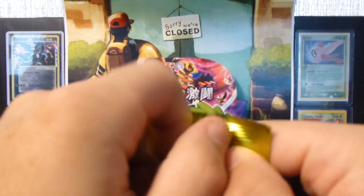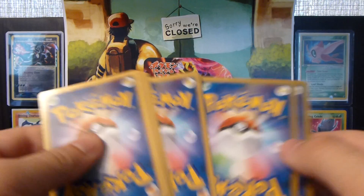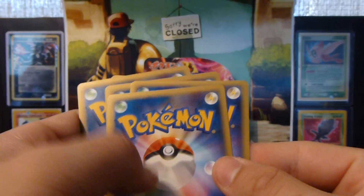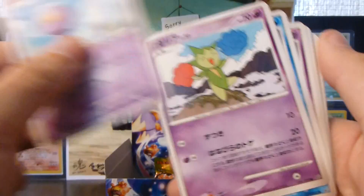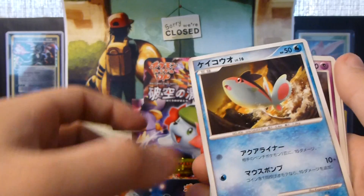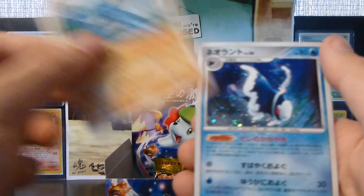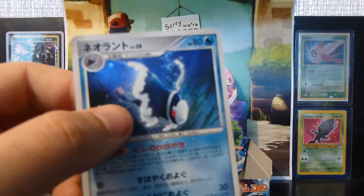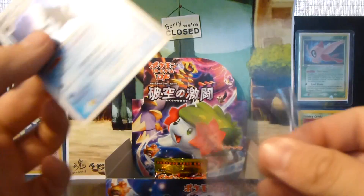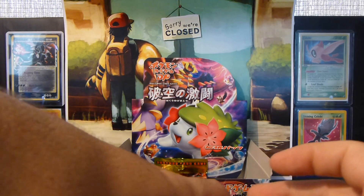So, second last pack. Did I do the trick right? I hope so. Swinub, Drifloon, Roselia, Finneon, Bagon, Shelgon, Trainer, Psychic Energy, Machamp. No, I didn't do it right. Finneon Hollow and a Bronzor Rare. I thought that's what I did. To concentrate on what I'm doing when I'm doing it.